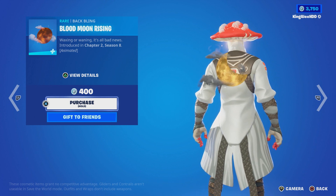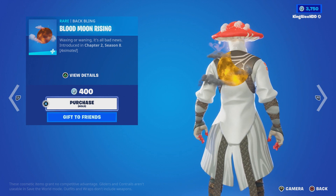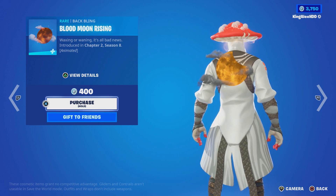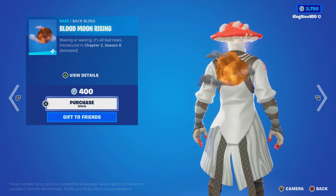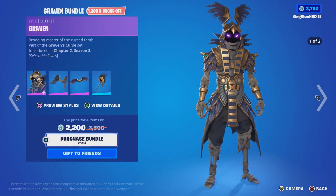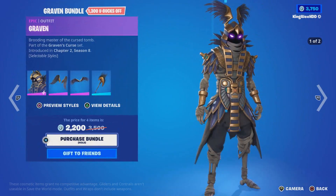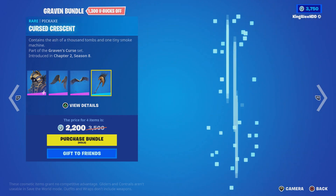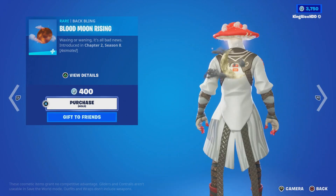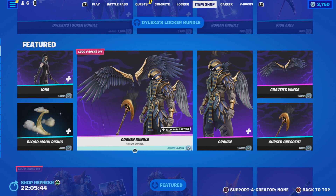Just want to let you guys know, just follow the steps so you guys could get it. At this moment, I know some people want to get that backbling, and that backbling came out - it's been so long. This backplane had a skin tied to it, so I want to show you how to get the bundle and the backbling for free. You choose whichever one you want - either the bundle or the backbling - or you can get both of them. Both of these are extremely old; they came out a very long time ago.